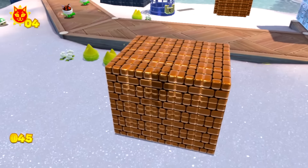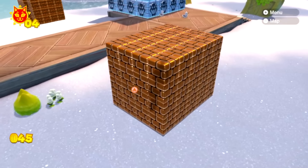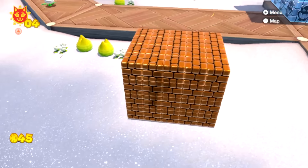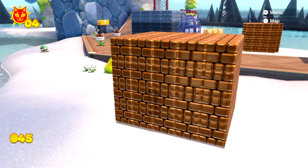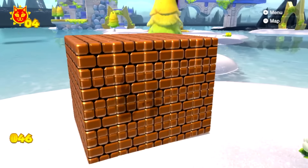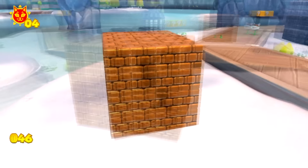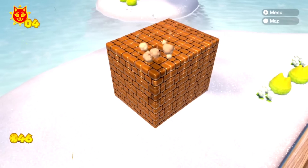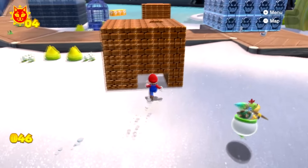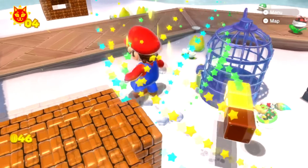Prison number one is a cube of brick blocks. Mario starts off inside the prison with Bowser Jr., and you can actually get Bowser Jr. to leave by sending him away. After a moment, Bowser Jr. teleports back into the prison — maybe he likes it more in here than outside. These blocks can be broken really easily: Mario can jump up and break the top blocks, roll and break them, or when he gets a giant mushroom, stomp the prison to the ground.